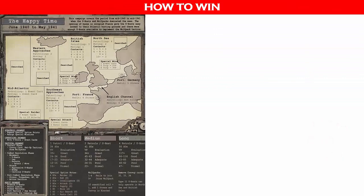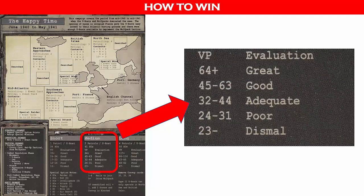Each game consists of a campaign as represented by a campaign sheet. In each campaign, you will select the short, medium, or long option, and each designated duration lists how well you do depending on the victory points you achieve throughout the game.